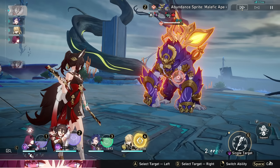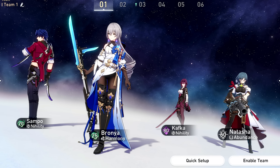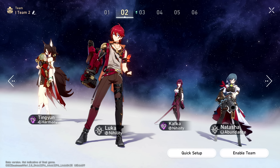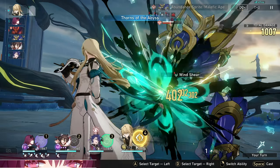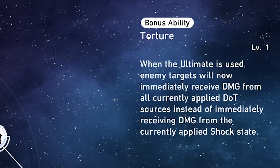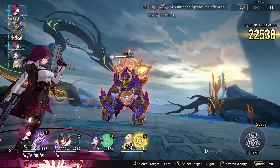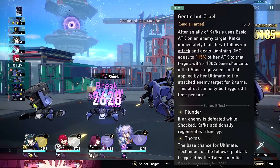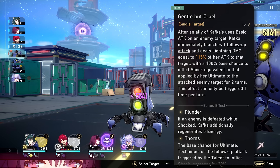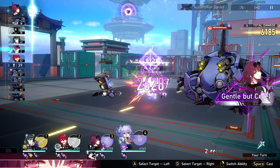She basically gets this type of damage every single turn for free. Characters like Sampo, Serval, and Luka exist with their own dedicated DoTs, and what makes her ultimate even better is the trace 'Torture' — so instead of just Kafka's shock DoT being triggered, she'll also trigger any other DoT applied to the enemy. Her talent, Gentle But Cruel, triggers that same ultimate-specific shock to any one enemy your ally uses a basic attack on, through a follow-up attack.